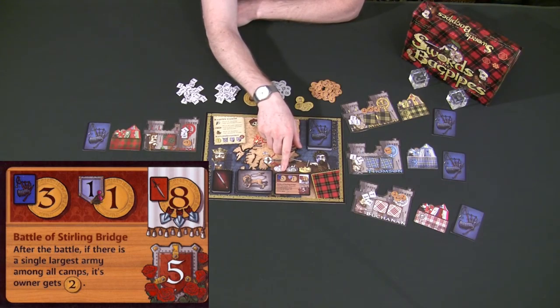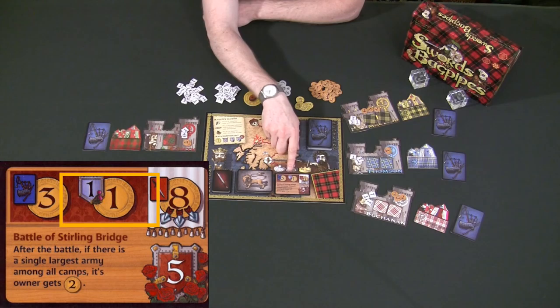You're also going to get to draw a bagpipe card. If you decide to support Scotland but Scotland is defeated by England this round, your clan is only going to get one gold, and you're going to get one army back in compensation for the loss at the hands of the English.